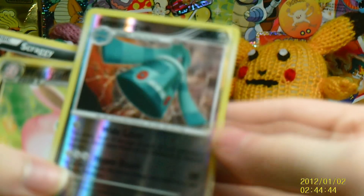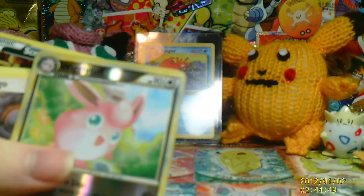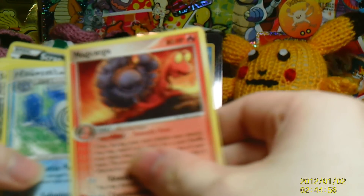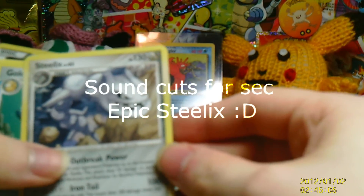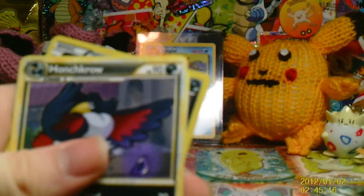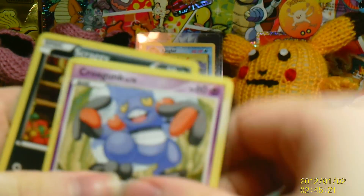I'm old school when it comes to Pokemon - I haven't really learned these new ones yet. Wigglytuff - what a nice cut, look at that shine. Magcargo. Poliwrath. Golduck. Weezing. Mr. Mime. Magneton. Haunter - I hope I'm saying that right. Krokorok.